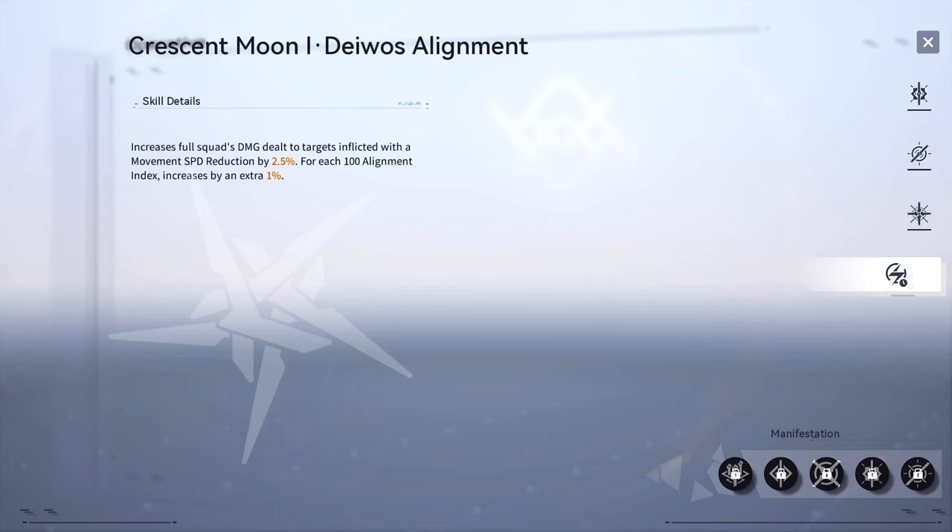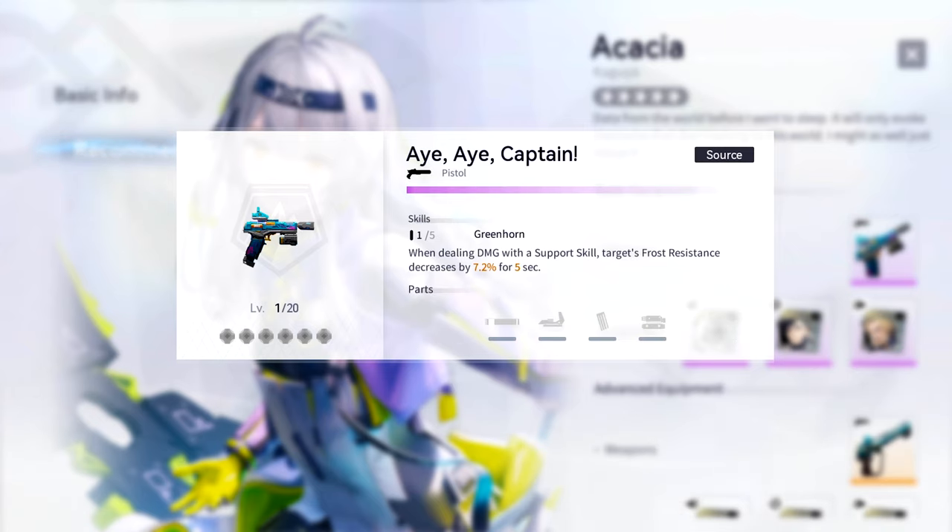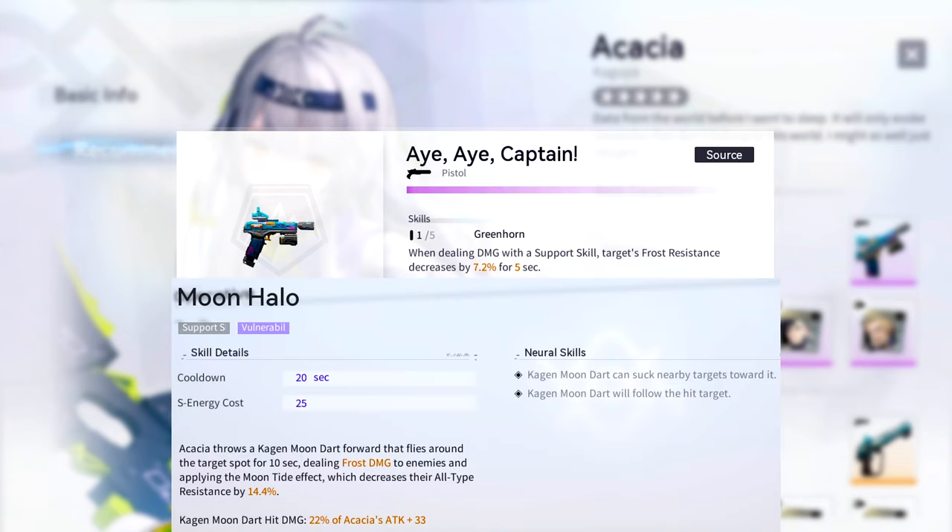For each 100 alignment index, it increases by an extra one percent. When it comes to weapons, the best four-star choice is going to be Captain. The weapon skill allows it to lower the enemy's frost resistance by 7.2% when dealing damage with a support skill, giving it perfect synergy with Kaguya's Moon Halo skill.